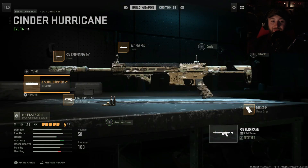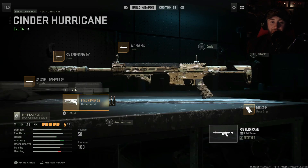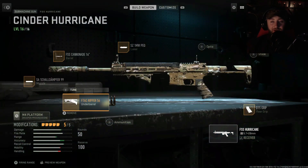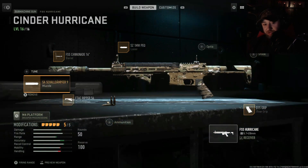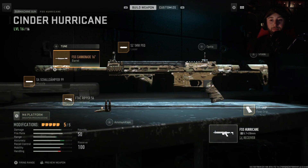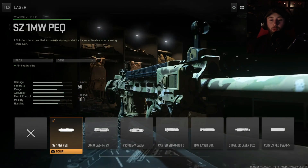Looking at the class setup: starting on the muzzle we got the SA Schlader Dumper 99 — I have no clue if I pronounced that right, there's a lot of letters. Going down to the underbarrel we got the F-TAC Ripper 56 for recoil stabilization, hit-fire accuracy, and aiming stability. This gun has pretty bad damage range, which was the main reason I didn't like it, so this gives improved damage range and better bullet velocity.